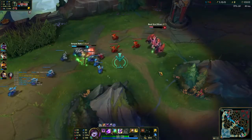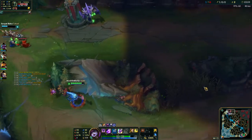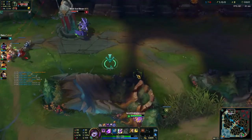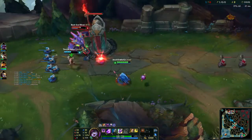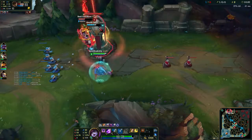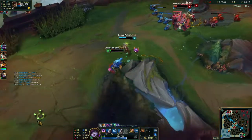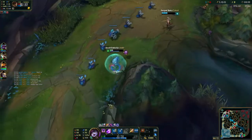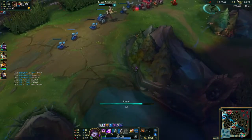In my opinion, the off-meta champions I showcase are legit picks — they're good, they can actually do things in the game. It's not gonna be like Yorick jungle. With Lulu jungle you have shields, you have polymorph, you have your ult — Lulu's kit is amazing, and it works in lanes as well. Welcome to the new League of Legends series: Off Meta Jungle Picks.